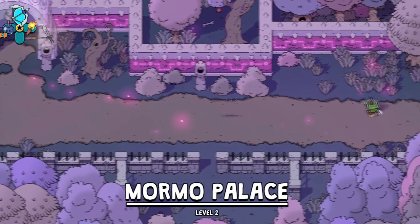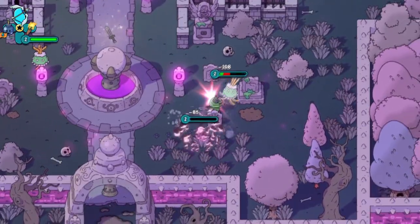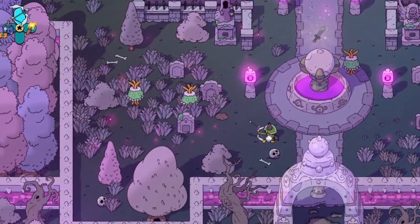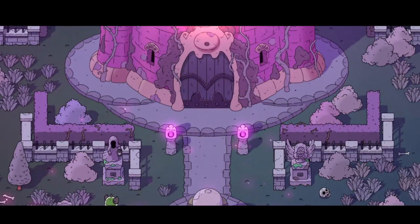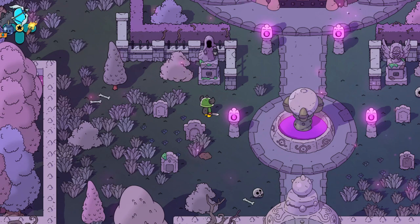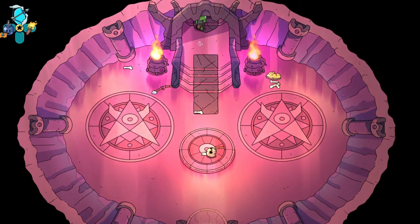The arrow key is C. Mormo's Palace, level 2 — not even a level. I didn't even level yet. Oh wow, that deals a lot of damage. Let's keep going — it doesn't seem like you gain XP from these.